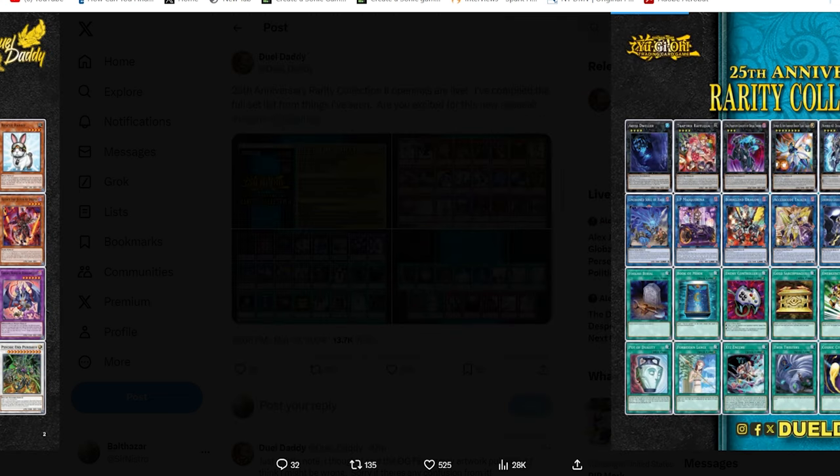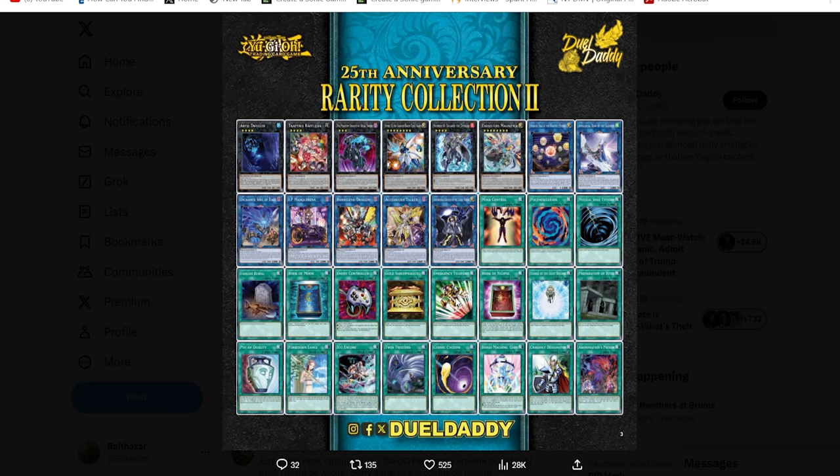My advice would be to get low-rarity staples of whatever you can get. Try to win packs of stuff from tournaments. But don't actually spend your money on the set — it's just not worth it. That'll be all for now. This has been your boy Nistro. Let me know what you guys think in the comment section below.